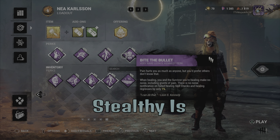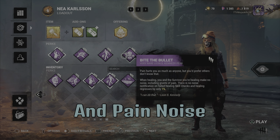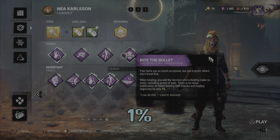To make this build actually stealthy, we have Bite the Bullet, which gets rid of all the grunting and pain noises made when you heal someone. And if I miss a skill check while healing, it will only regress by 1%.